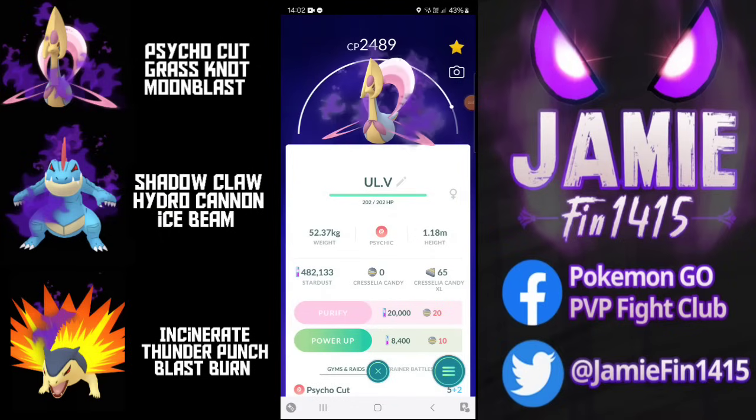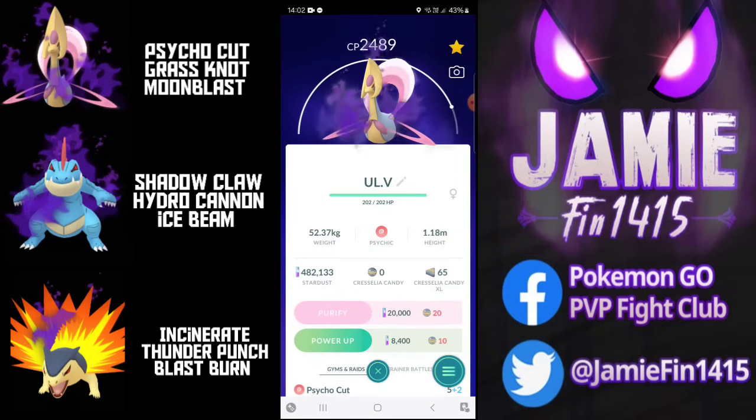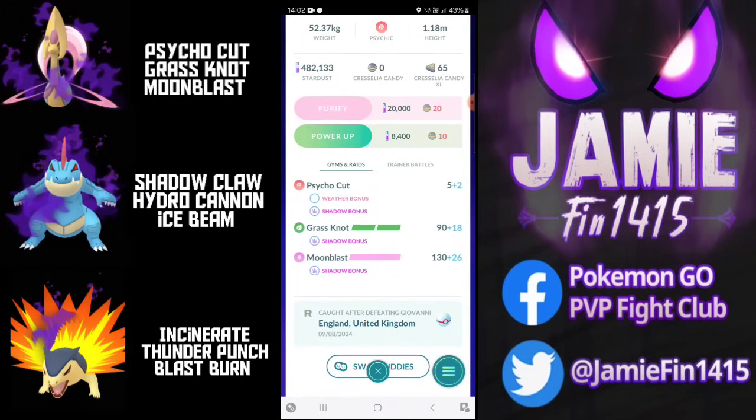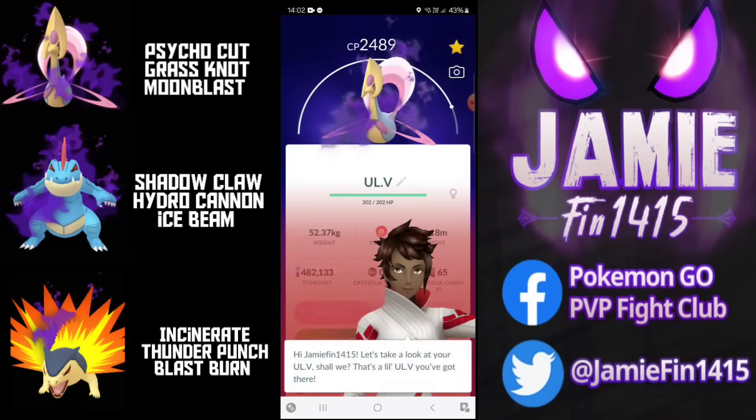Welcome back to the home of Shadow Pokemon. Recently Cresselia has been released in its shadow form so of course we're going to need to test it out. As I only had one rocket radar I did intend to use this in the great league but unfortunately RNG was not on my side - it maxed out at 1501 CP. You couldn't make it up. So I thought, forget it, I'm going to invest 170 rare candy and an elite TM and use it in the open ultra league.